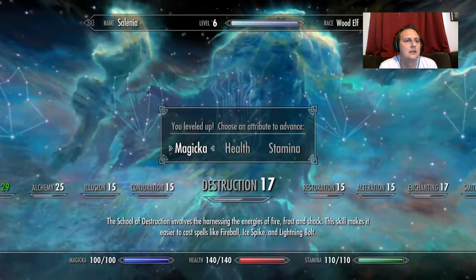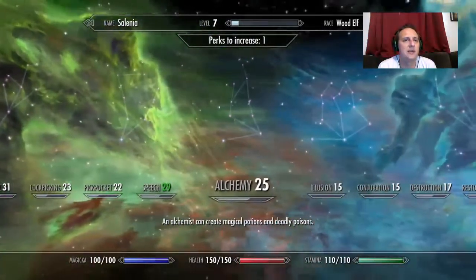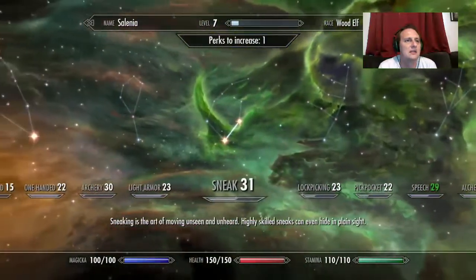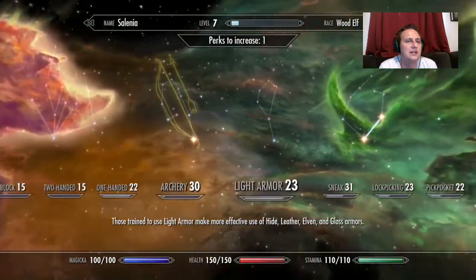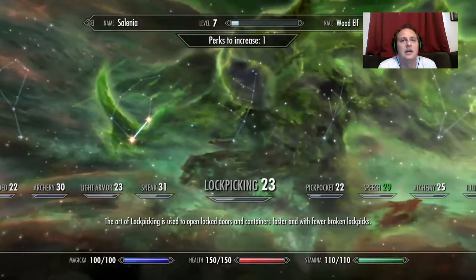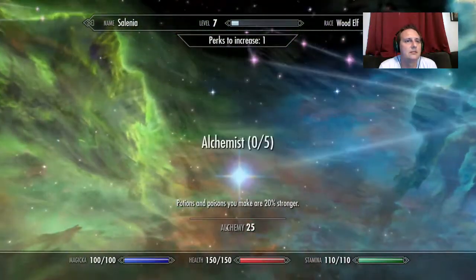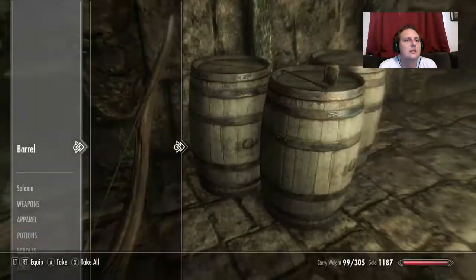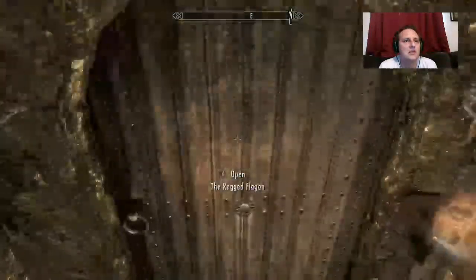Level up — I'll do another point into health. You can kind of see what we've been leveling up already; we've put most of our points into sneaking. Light armor is a good one, the archery tree is a good one, one-handed is definitely a good one. Let's do one into alchemy to make our poisons a little stronger. Alright, let's go meet the Thieves Guild.